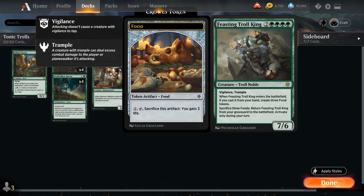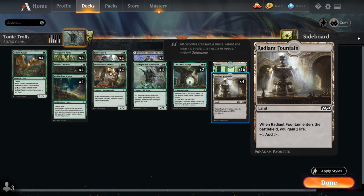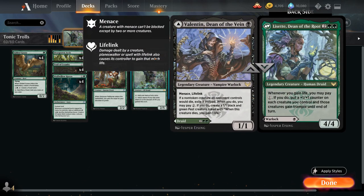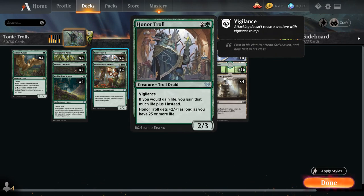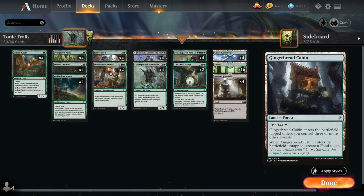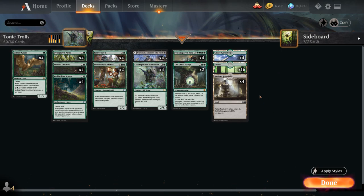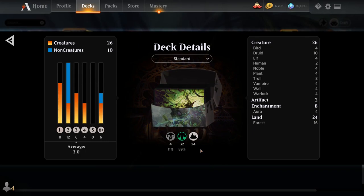The mana base includes 16 basic Forests, four copies of Castle Garenbrig which is great for ramping out the Feasting Troll King a turn sooner, and four copies of Radiant Fountain — a land that enters the battlefield and gains 2 life. We usually want to keep Radiant Fountain in hand as long as possible to combo with Accomplished Alchemist, Lissat, and Honor Troll. We could consider Gingerbread Cabin, but we can't really afford to play Radiant Fountain, Castle Garenbrig, and Gingerbread Cabin in the same deck. Now let's jump into some games.